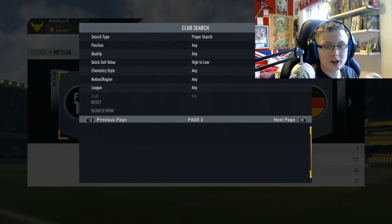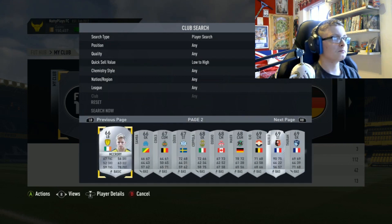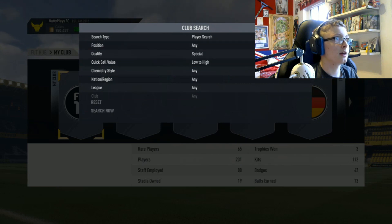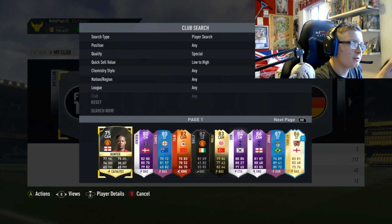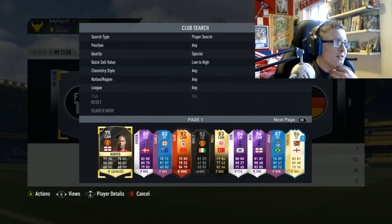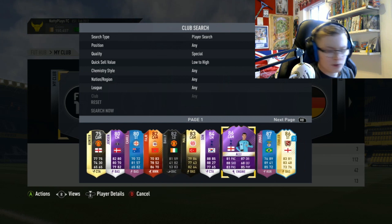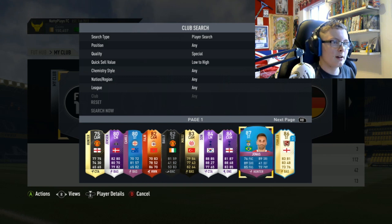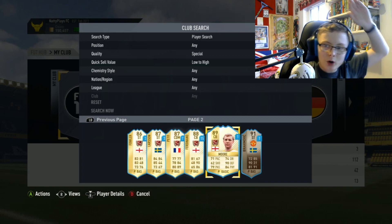I've got some interesting untradeable cards to check. Hunter — according to EA, if you could sell him his price would be around 364k, which is expensive for a card like that. Deli Alli is around 500k by their calculation. Yonas comes out cheaper than EA's valuation — his market price is below what EA say he's worth.